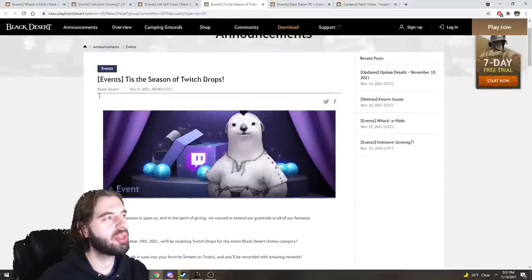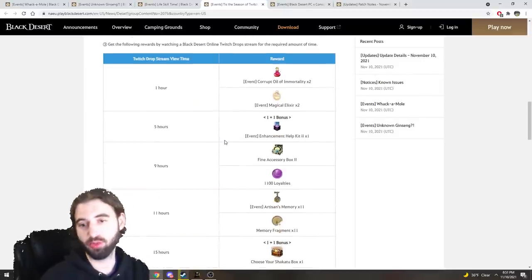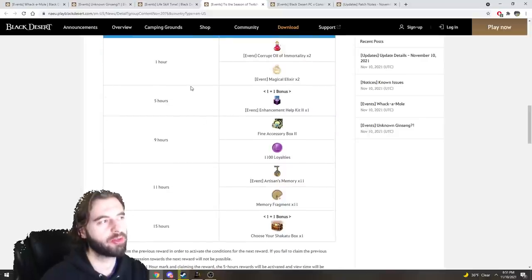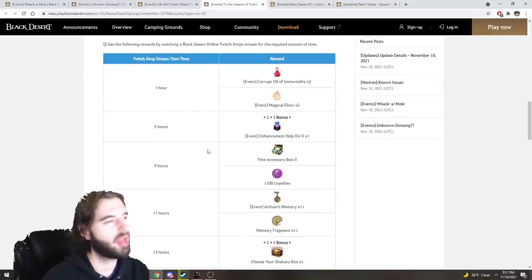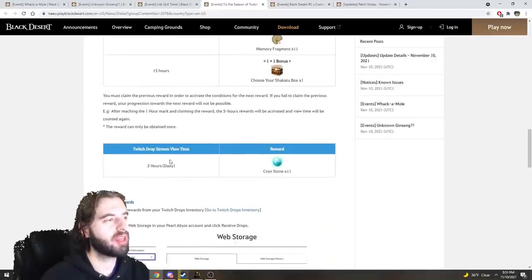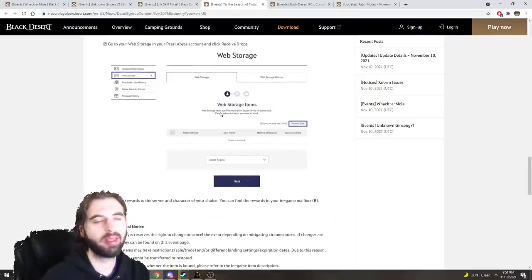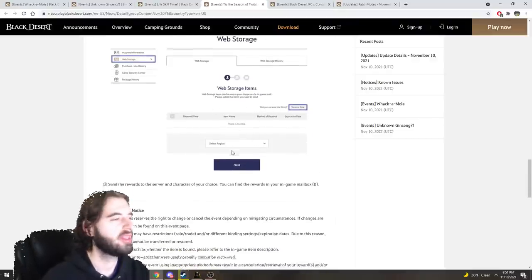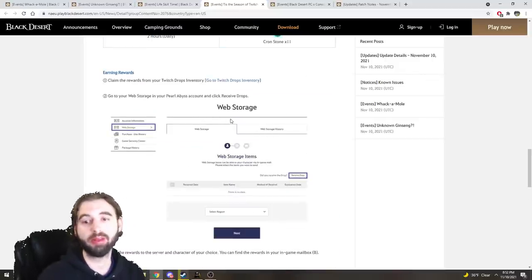Next up, we have a Twitch stream drop event. Link your Black Desert account by logging in on the Black Desert page to your Twitch page. You have to redeem the drops from the Twitch page to actually get the items. For watching streamers who have drops enabled, you will receive various items: for watching 15 hours you get a Chicago box, memory fragments, and artisan's memories; 1,100 loyalties at 9 hours; and 11 cronstones every day for watching 2 hours. The page also shows you how to redeem these items from your in-game mailbox — you just go to your web storage tab and redeem them.